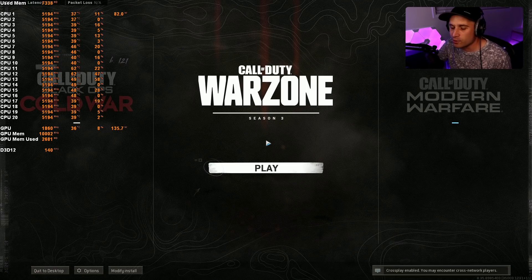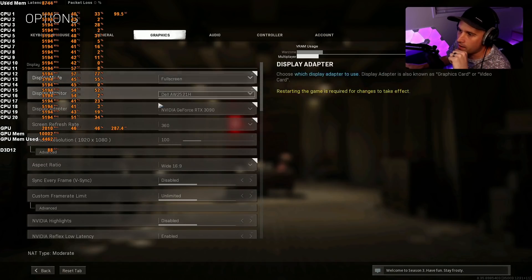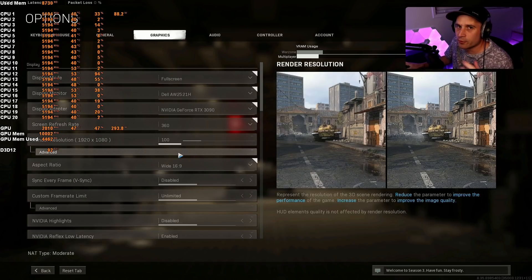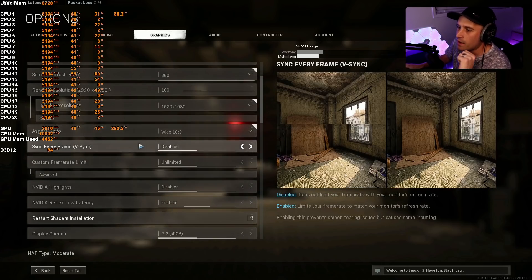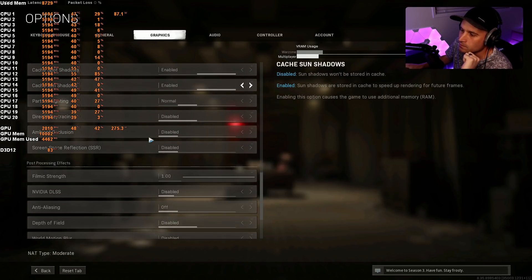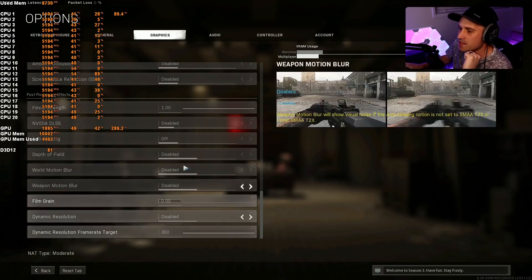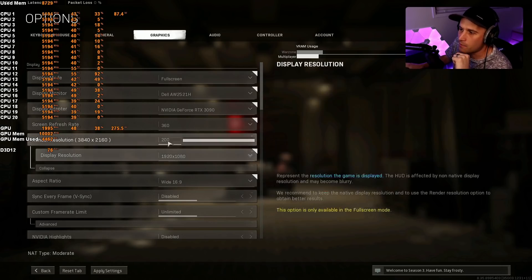For reference, here are the graphics settings I'm going to use for testing. I could go full low but I don't see the point — we're testing on versus off so it doesn't really matter. As a base I'll test with 1080p at 100% render resolution, then I'll go ahead and test 200% render resolution scale, which scales up to 4K.